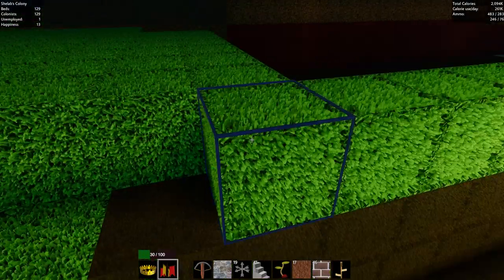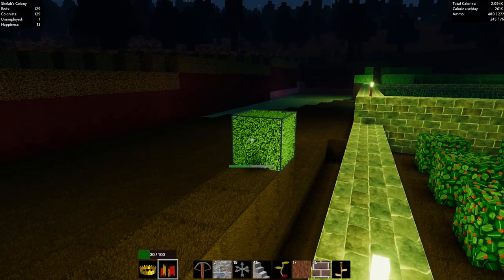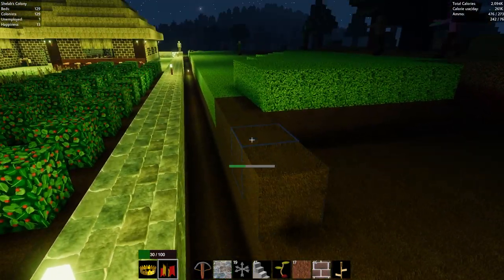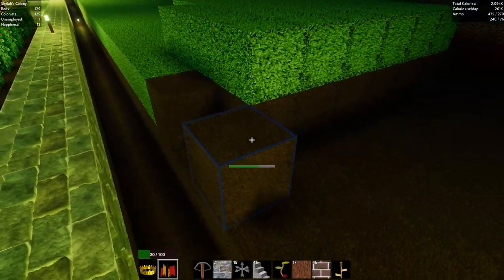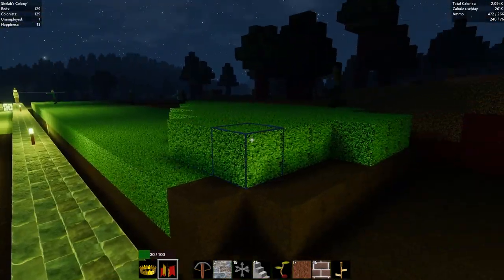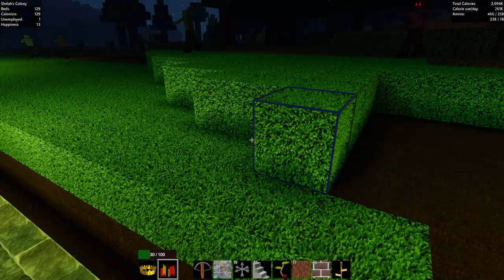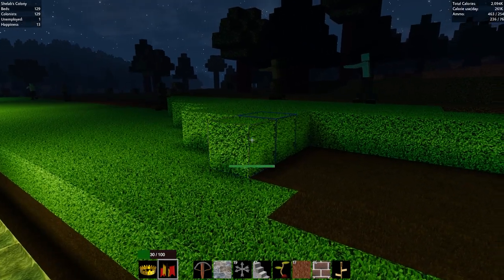I can help them out a bit as well actually, while I've got nothing to do. We're just looking to flatten this out, and I can do it from the wall in relative safety — though I feel like I'm about to fall off, which is not so good. The more of this I do, the less they've got to do.